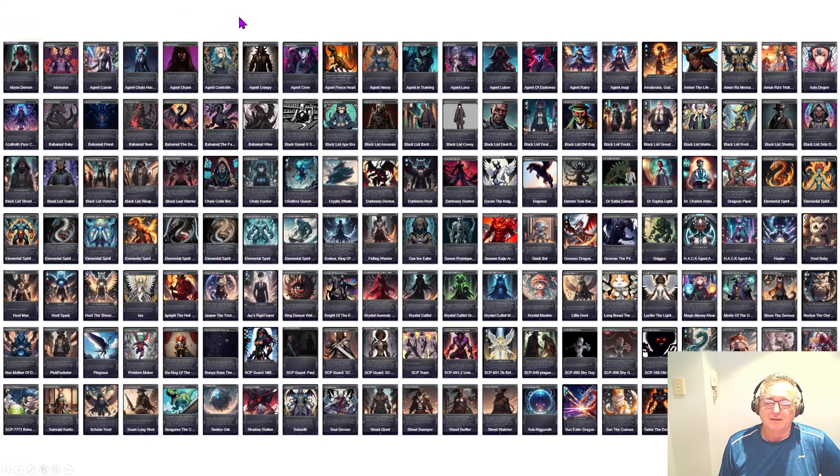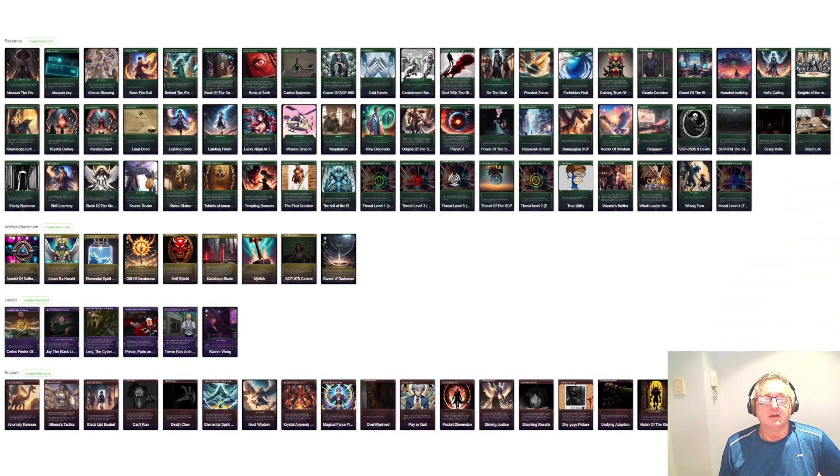There are 457 cards in the game. What you're looking at here is 157 of the unit types. We then have resource type cards and artifact attachments. We have leader cards. Leader cards are very important to the game because they have certain attributes that will influence how the game is played and how you build your deck.